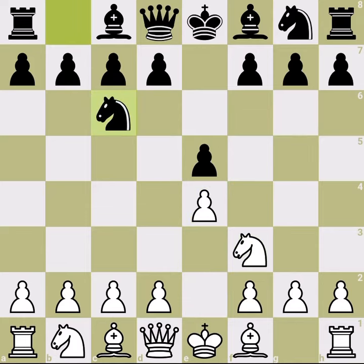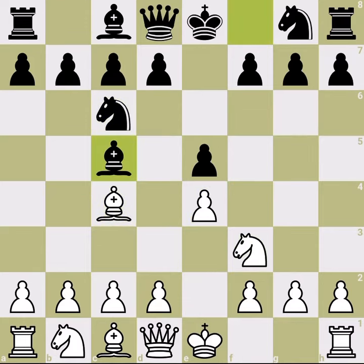The Scotch Gambit starts with an Italian game, and if black plays symmetrically we play d4 — it has the best reputation for a gambit. It's best to accept it, so black accepts this gambit almost always. How it accepts is important: black could take with the pawn, with the bishop, or the knight. We cover in the first part taking with the bishop.